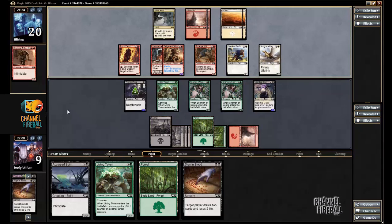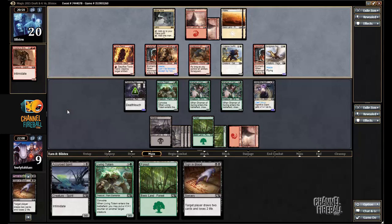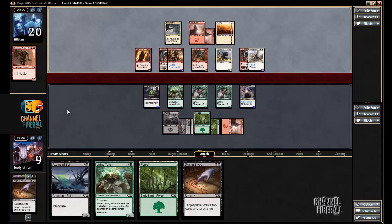I'm a little bit concerned about a Constricting Sliver coming if my opponent ever draws a 6th land, but hopefully we can avoid that. Hammerhand — that is pretty good. It makes the Pegasus not die, and maybe I'm taking some damage this turn. I'm glad I didn't cast the Living Totem, otherwise I would be taking a lot of damage.